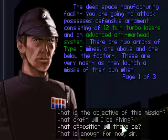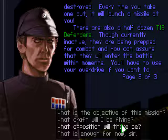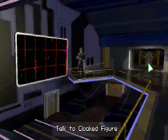The Deep Space Manufacturing Facility possesses defensive armament consisting of 12 twin turbolasers and an advanced anti-warhead system. There are two arrays of Type-C mines, one above and one below the factory. These are very nasty — as they launch a missile of their own when destroyed. Every time you take one out, it will launch a missile at you. There are also half a dozen TIE Defenders. Though currently inactive, they are being prepped for combat and will enter the battle within moments. You'll have to use your overdrive if you want to catch them unawares.